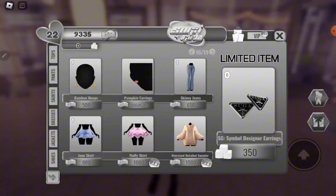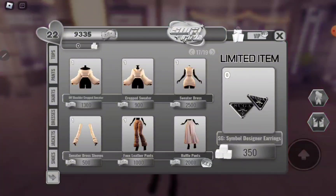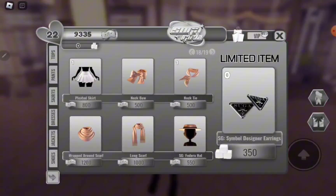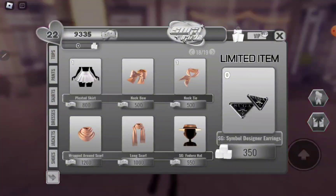We have a jean skirt, fluffy skirt, oversized detail sweater — I wish I could get them but they're VIP and I'm not a VIP. We also have an off-shoulder cropped sweater, cropped sweater, sweater dress, and sweater dress sleeves. Then there's fox leather pants and ruffle pants that look so cute, plus a pleated skirt, neck bow, neck tie, wrapped around scarf, and long scarf.